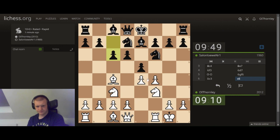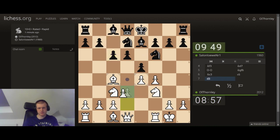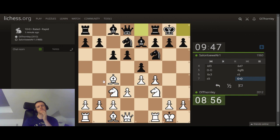Do F-takes here. How many protectors has he got — he's got one, two, three. So we can't push it, so I don't need to take, could just do this. I'm kind of just thinking, just start launching my pawns at him now.